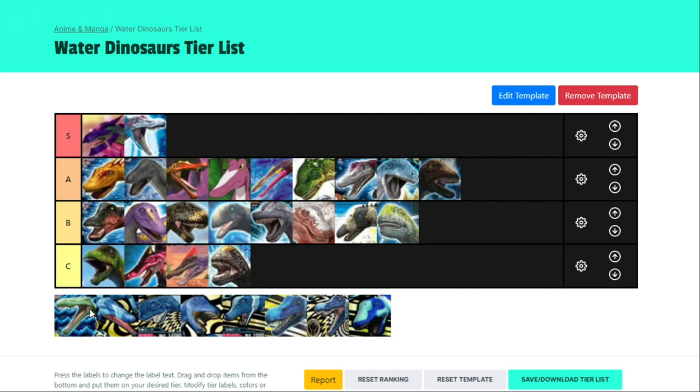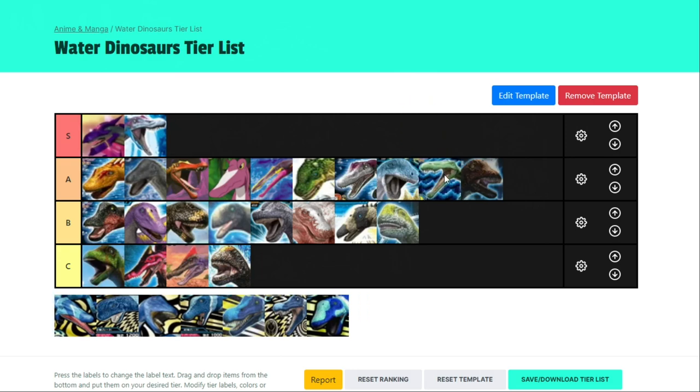Suchomimus — the 1400 strength dino that edges out Saltosaurus, though only by very, very little. Suchomimus has versatility on its side because its moves are very balanced and its crit is Scissors. Look at its battle types: Defence type for resilience, Crisis type, and Blitz type — three pretty good battle types. Suchomimus is just pretty good.